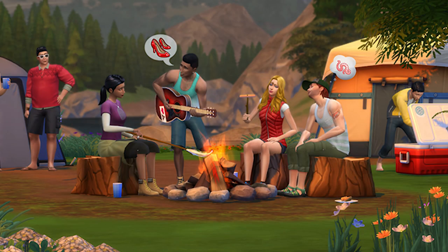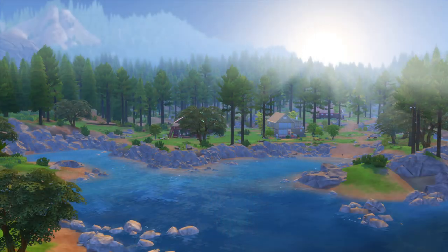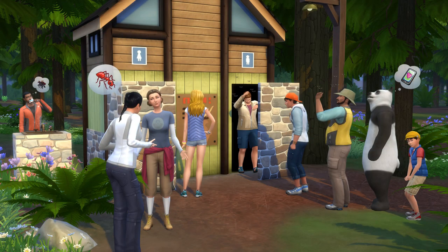The first game pack released in The Sims 4 was Outdoor Retreat, all about taking your Sims out camping to enjoy the great outdoors. Major highlights include a new world called Granite Falls, a new herbalism skill, a new outdoor enthusiast aspiration, and three new collectibles — fish, insects, and herbs — which tied into the herbalism skill.